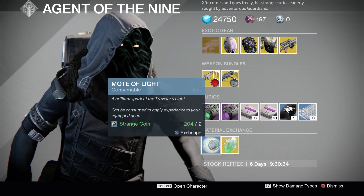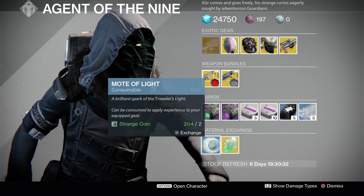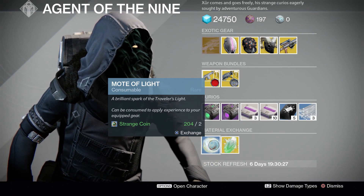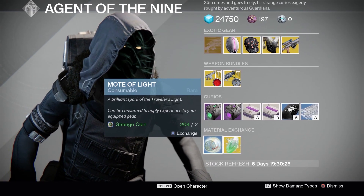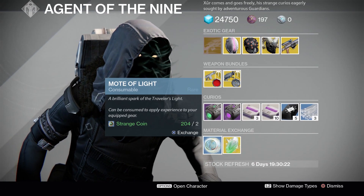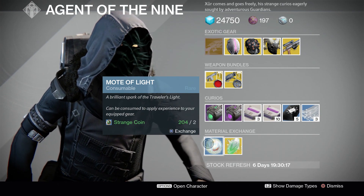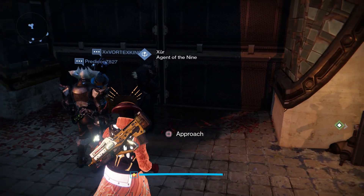Moving on to our Motes of Light Exchange — this will cost you 2 Strange Coins for 1 Mote of Light. If you want to grind up those factions, get those packages, or simply level up your gear and you have extra Strange Coins lying around, this is here for you. Anyway guys, that is it for Xur this week. Thank you so much for watching, and I'll see you next time.